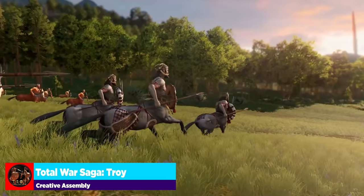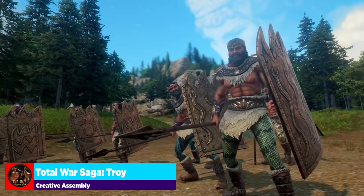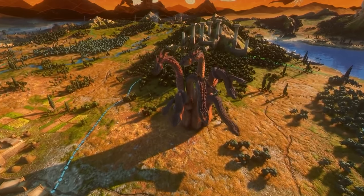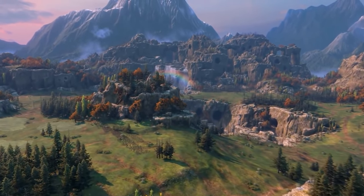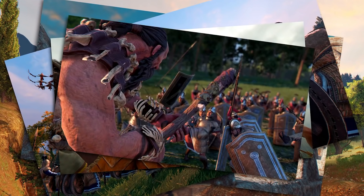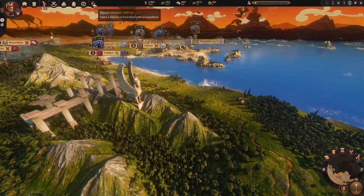Mythological units are the big centerpiece of the new Total War Troy Mythos DLC. From the dreaded Hydra to the Howling Cerberus, you'll have more than your fill of mythology to dive into. I've gone into a lot of the big changes in the video linked in the upper right corner, but I wanted to give some love to the existing units in the game.